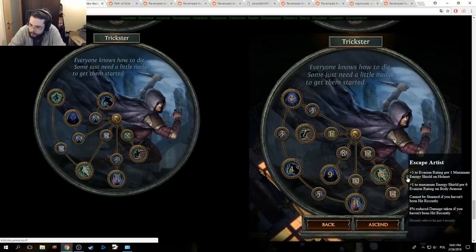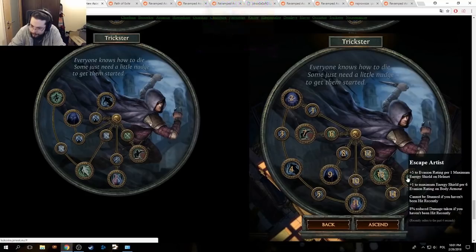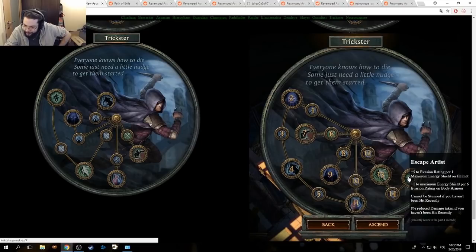Escape Artist: 5% to evasion rating per 1 maximum Energy Shield on the helmet, plus 1 to maximum Energy Shield per 6 evasion rating on body armor. Cannot be stunned if you haven't been hit recently, 8% reduced damage taken if you haven't been hit recently. Escape Artist is really good.